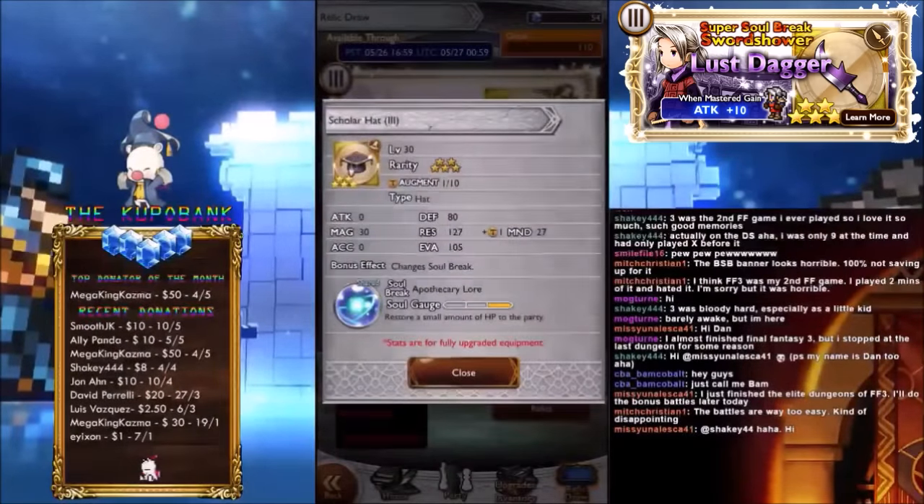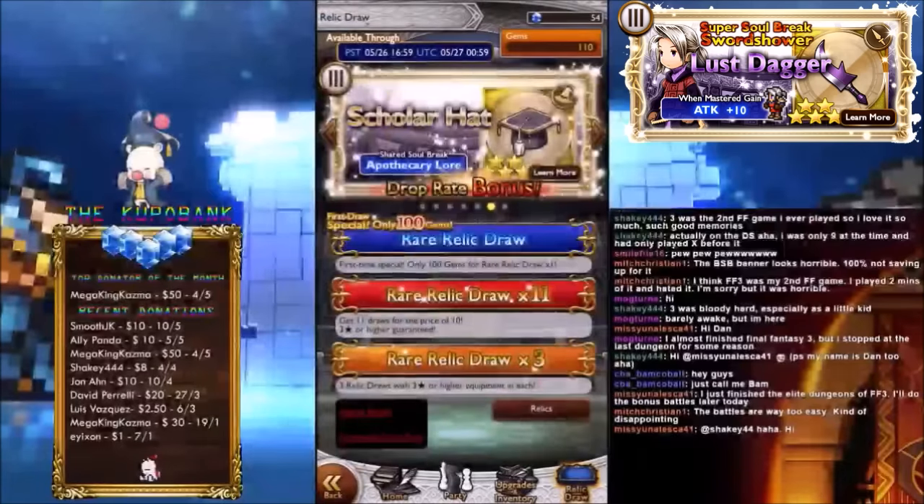Scholar Hat — looks cool. Defense 80, Resistance 127, Magic 30 — quite a lot — and Mind 27. It's like typical hats or bracers that give you additional stats. Quite a lot of useful stats — very useful, that's for sure. It restores a small amount of HP to the party. Not too bad, I guess.